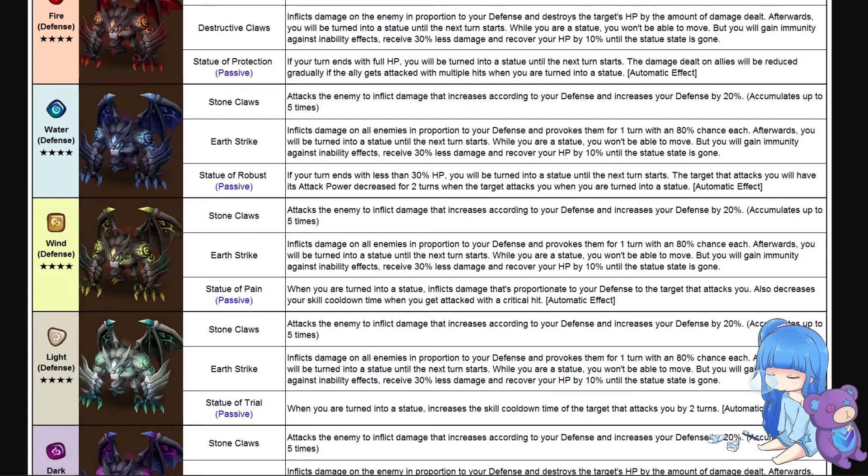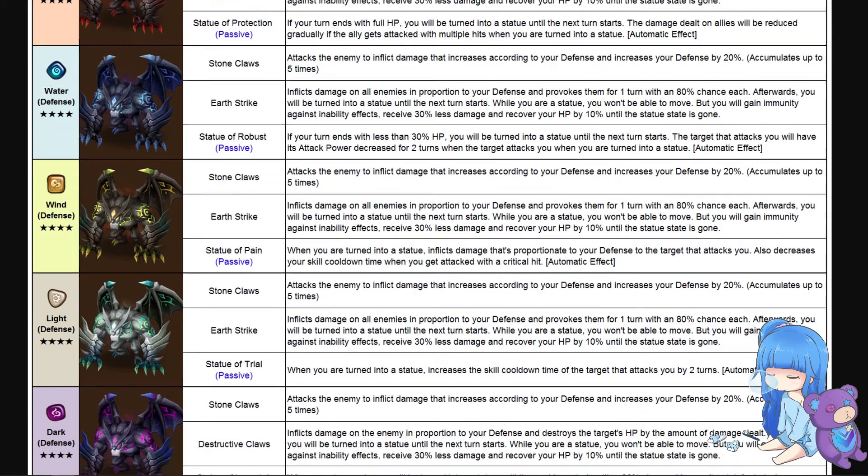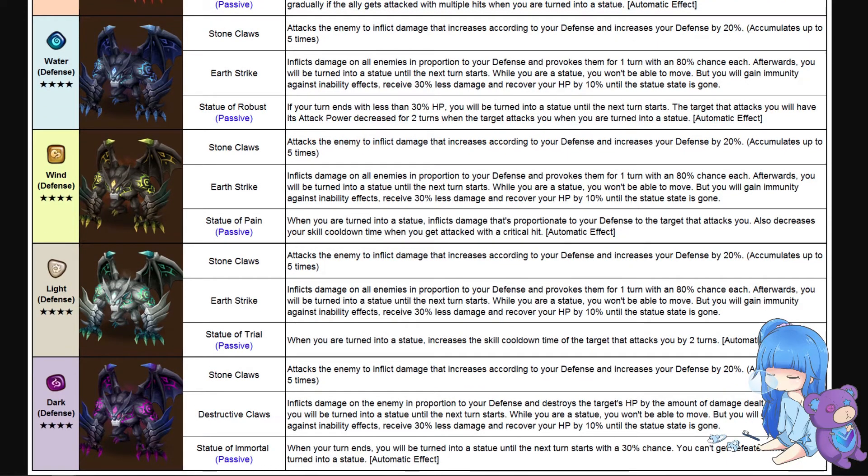For gargoyle passives: the fire one, Statue of Protection — if your turn ends with full HP, you're turned into a statue until the next turn starts, and damage dealt on allies will be reduced gradually if the ally gets attacked with multiple hits while you're a statue. So it's a pseudo global taunt — you want to make sure he's not at full HP so he doesn't get this damage mitigation passive for allies. The water one, Statue of Robust — if your turn ends with less than 30 percent HP, you're turned into a statue, and the target that attacks you will have its attack power decreased for two turns. Not as interested in that one, seems a bit meh.